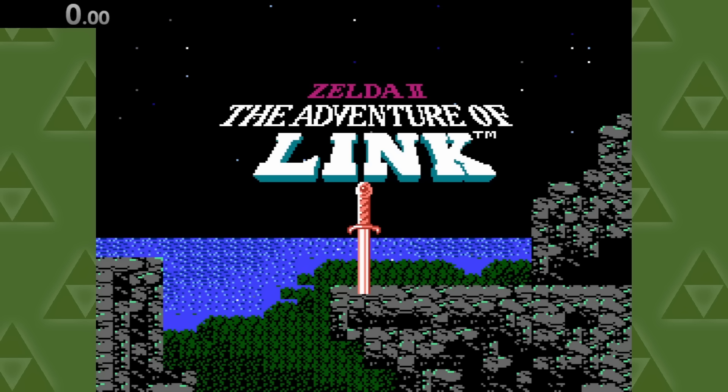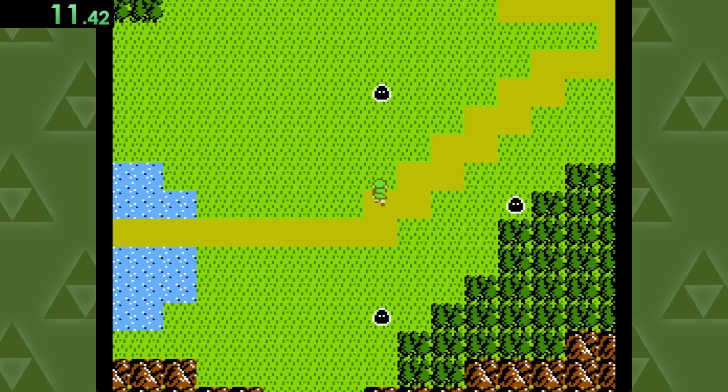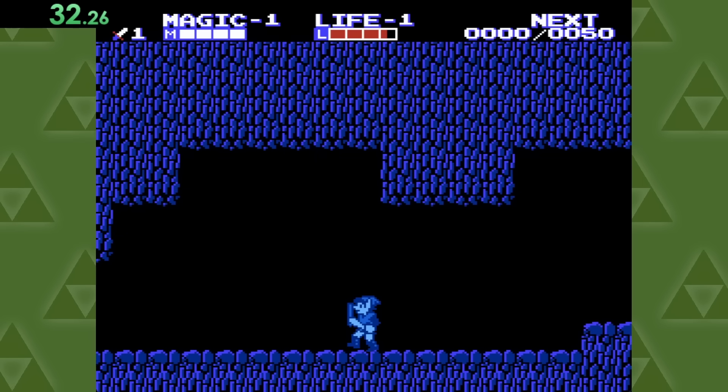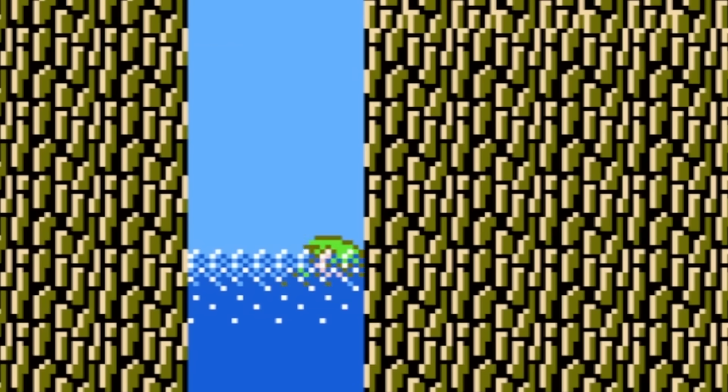On to Zelda 2: Adventure of Link, where we unfortunately have to walk right by this beautiful water here right at the beginning of the game. But what we can do is make our way through this cave and down this coastline to go for a nice, relaxing swim.